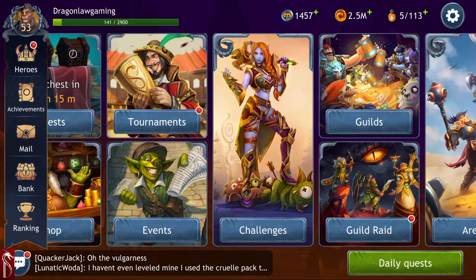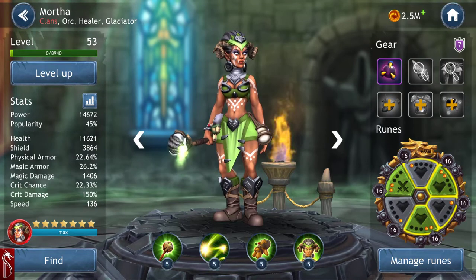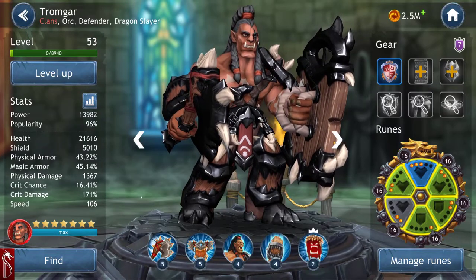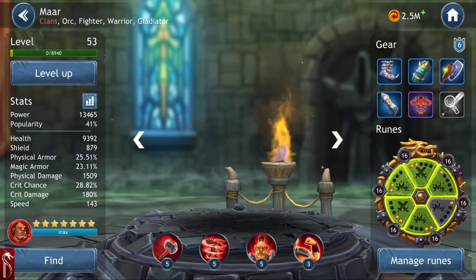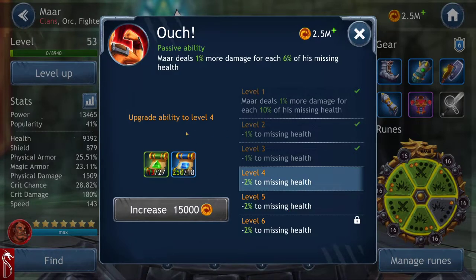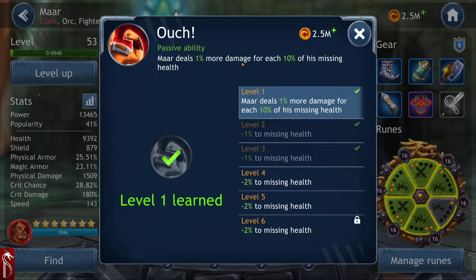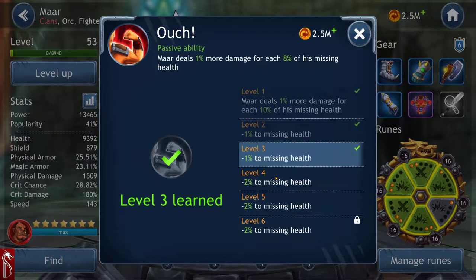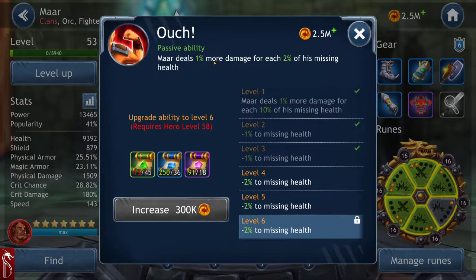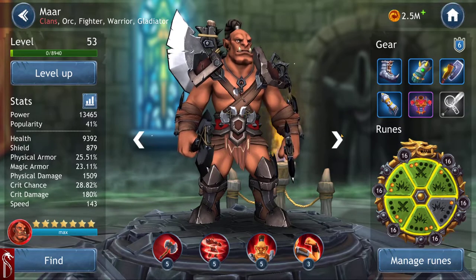I tried it at 52 and wasn't able to do it. The node says ability 6 required and I don't even have ability 5 on everyone. Some of them do — she's all ability-5'd out, and he's basically ability-5'd out except for his leadership which I don't use. One ability gives him extra damage when missing health — 1% more per 10% missing — but that's at level 58, so it'll take time.